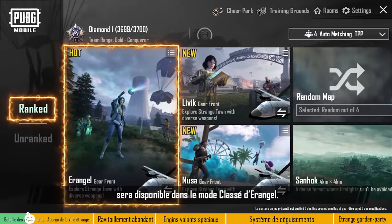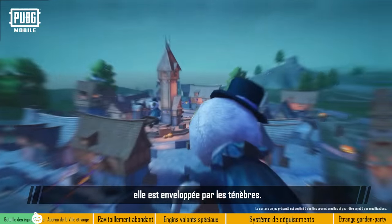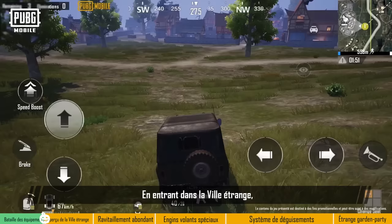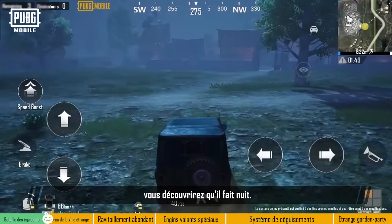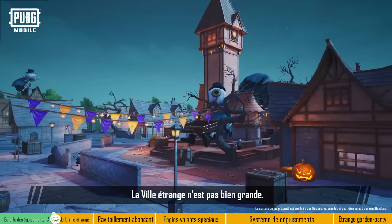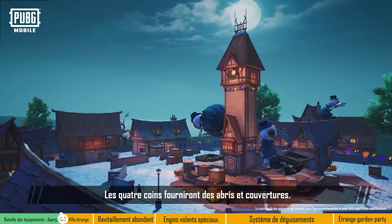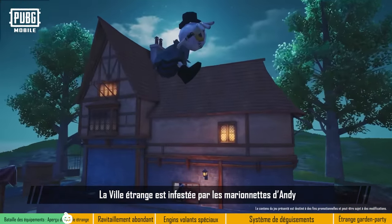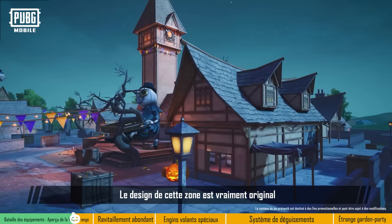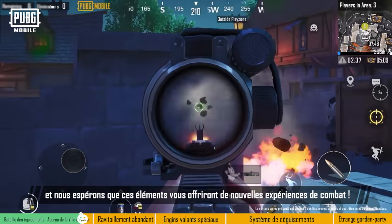Strangetown will be available in ranked mode Erangel, located between Stalber and the western coast, and will be shrouded in darkness. It's styled after a medieval European village. Upon entering Strangetown, players will discover that it's nighttime — experience the return of battles at night. Strangetown has a fairly compact layout, where a tall, mysterious bell tower occupies the center, and the four sides are surrounded with houses and cover. The area is littered with Andy's puppets and decorative pumpkins, which add to the spooky atmosphere. This area's design is full of personality, and we hope it will give players new and interesting combat experiences.